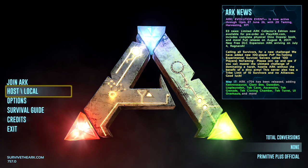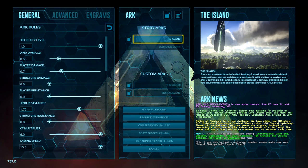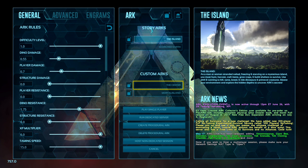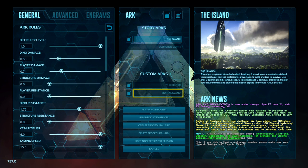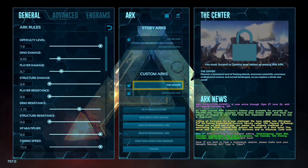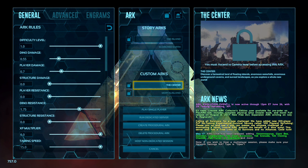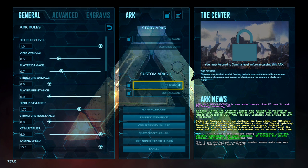But there is a way around it — they did give us a command that should ascend us and unlock the Center map. So we've loaded up and gone to single player maps. In the middle section where you can select maps, you only have the Island, Scorched Earth, and a couple others. If you click on the Center it will come up with a lock, and it says you must ascend to gamma level before accessing this arc.